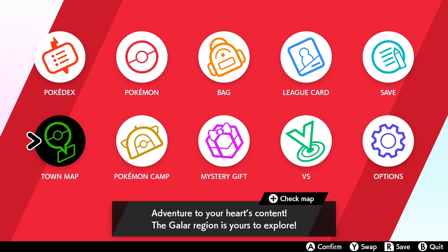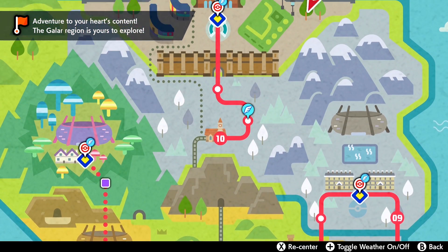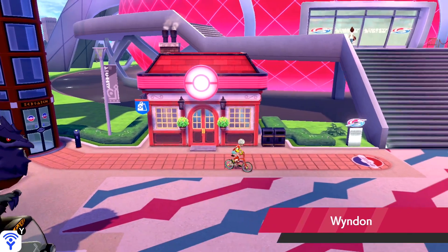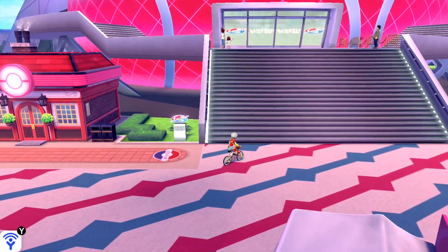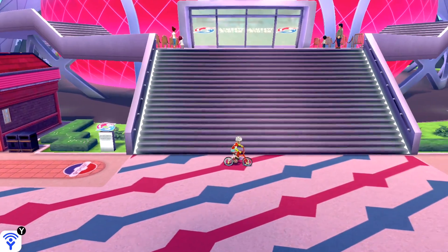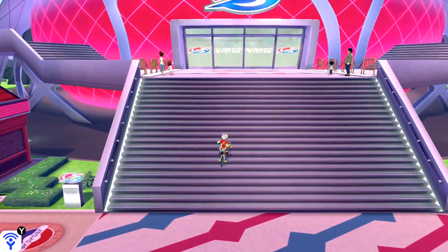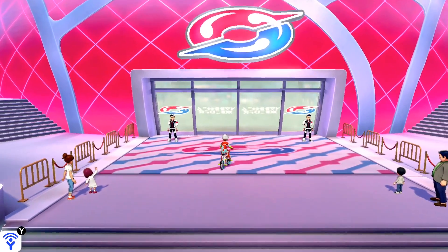So the way this works: you're gonna fly to the Wyndon Stadium. I do advise getting your Meowth maximum IV'd, maximum EV'd, at least in attack and speed, so you can be strong enough. Mine's level 100. There is a guide down below in the description I made to basically get any Pokemon to level 100 pretty quickly — it involves max raids and getting them battle ready. I'll have that guide linked down below.